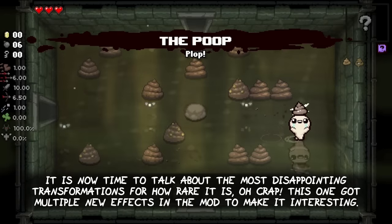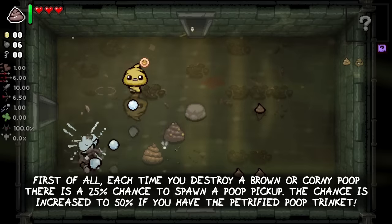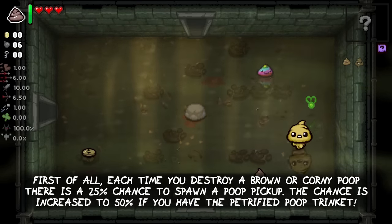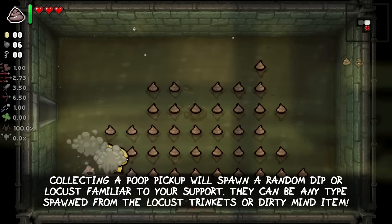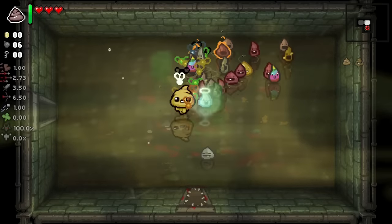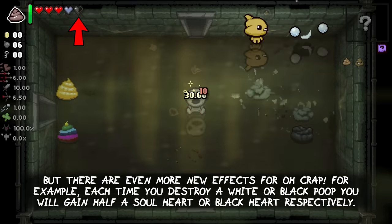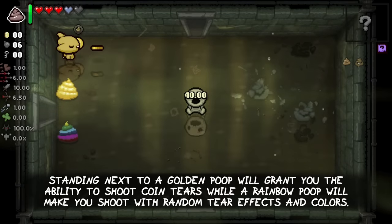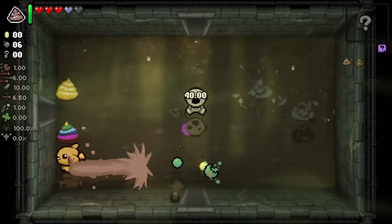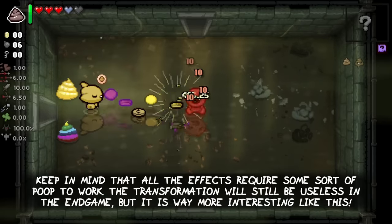It is now time to talk about what I think is the most disappointing transformation for how rare it is: Oh Crap. This one got multiple new effects in the mod to make it more interesting. First of all, each time you destroy a brown or corny poop, there is a 25% chance to spawn a poop pickup, increased to 50% if you have the petrified poop trinket. Collecting a poop pickup will spawn a random dip or locust familiar to support you. Each time you destroy a white or black poop, you will gain half a soul heart or black heart respectively. Standing next to a golden poop will grant you the ability to shoot coin tears that make you spawn money when you hit enemies, while standing next to a rainbow poop will make you shoot with random tear effects and colors. Keep in mind that all of these effects require some sort of poop on the ground to work. The transformation will still be mostly useless in the endgame but it is way more interesting like this.